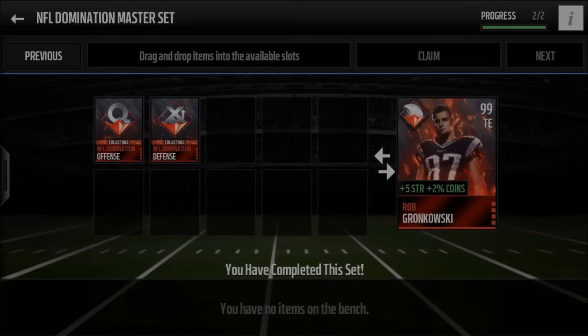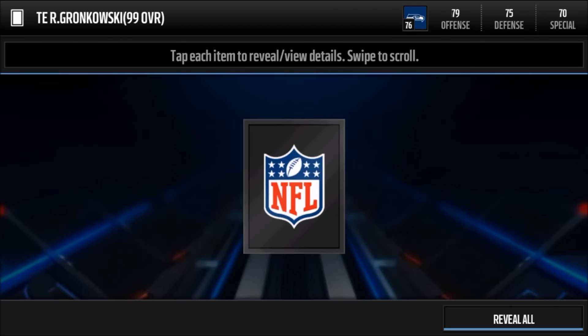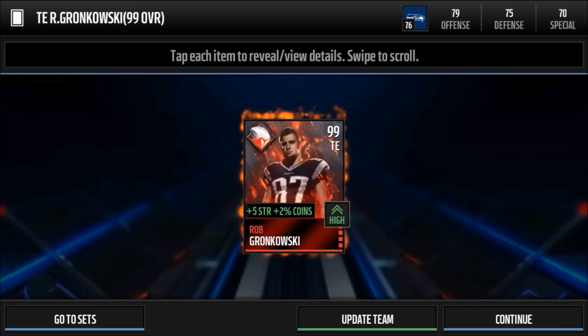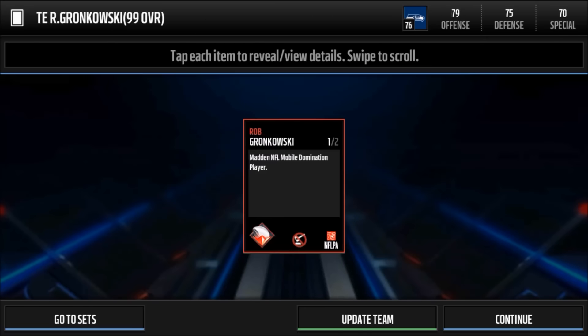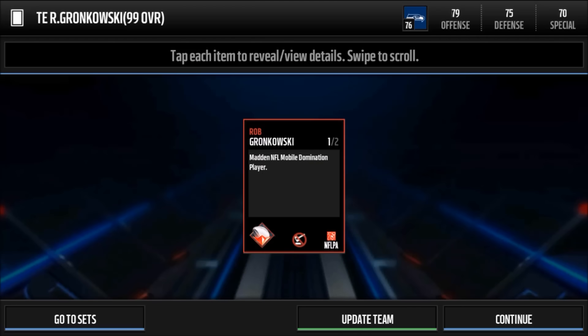Moment of truth boys. This is pretty cool — I live for moments like this. Tight end R. Gronkowski. Open up the Robby. I mean it's cool artwork but I'm not sure about the picture they used. In my opinion that's not the most flattering picture.